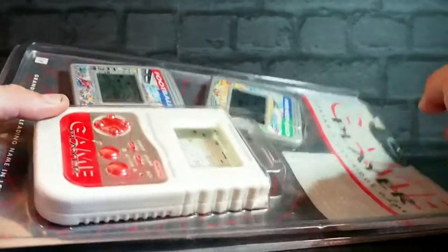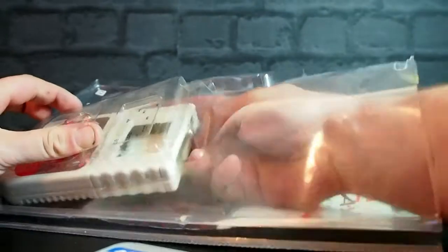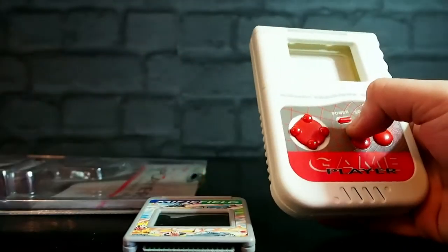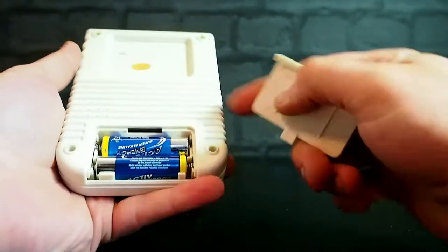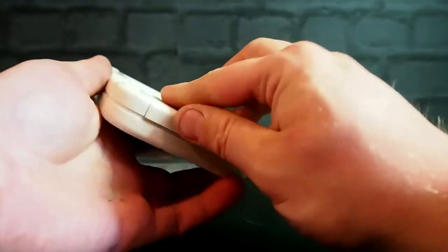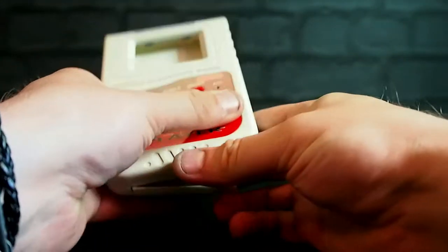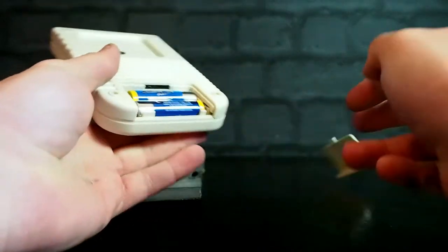So let's get it out. We have a cartridge and we have another cartridge, and this one says football on it. And we have the game thing itself. So with any luck these will come together in a beautiful harmony and everything will work. I'll be brutally honest with you — I haven't yet tested this. I've got as far as putting the Aldi super power batteries in, and that's about it. And I can't get the back of the thing on now.